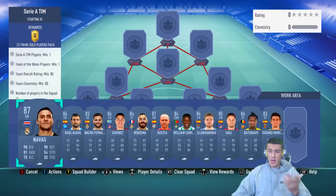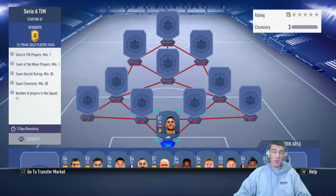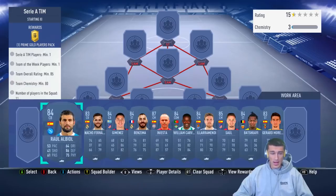Here are the players that you're going to need. Navas is going to be the most expensive player, given the fact that he has the highest rated card as well. He's actually more expensive than the inform that we use later in the squad — he's about 20k.